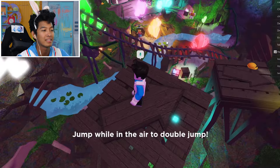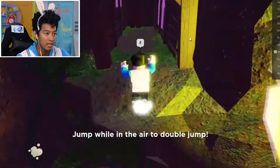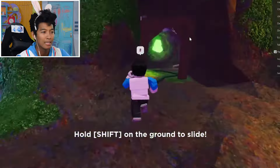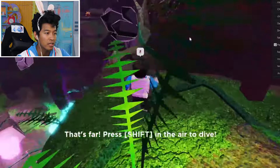So I can talk to everyone. Okay, this way. What's up here? Hold shift on the ground to slide. Interesting! This is so beautiful! Look at this area. Press shift in the air to dive. Okay, where did I go here?